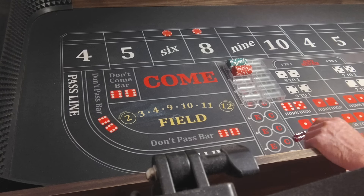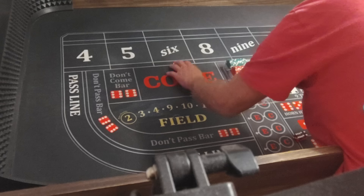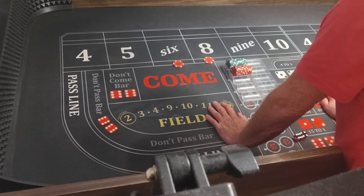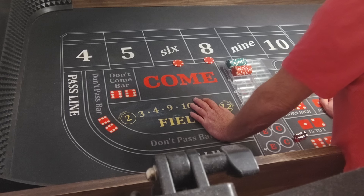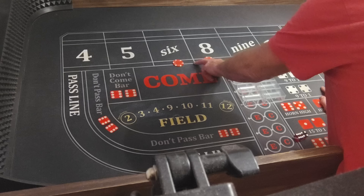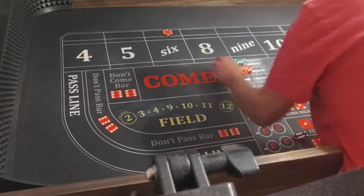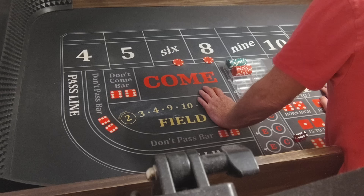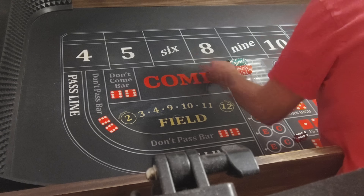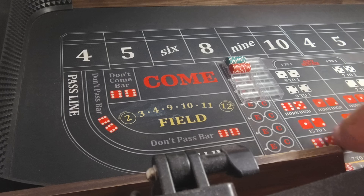So if we get hit on one of the sixes or eights, say we lose the eight, we'll pull the six down and bet the eight. As long as we win on the six and eights, we just keep collecting. If we seven out, we lose $10, so we'll go $10 and $10. If we get hit on one of them, bring them down to $10 and $10. If we win, we'll come back down a little. If we lose, we just keep doing the same thing. It ladders up and down by five bucks. Let's see how fast we can make $100.